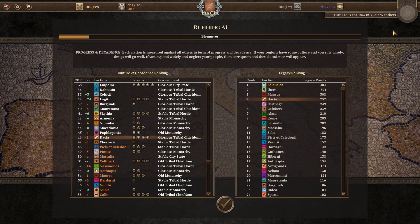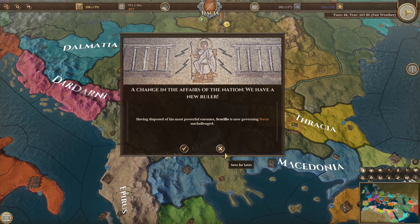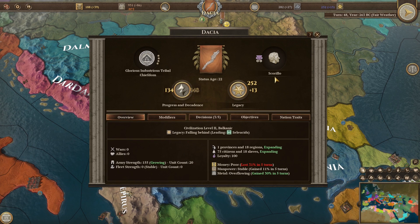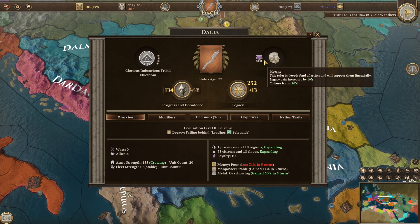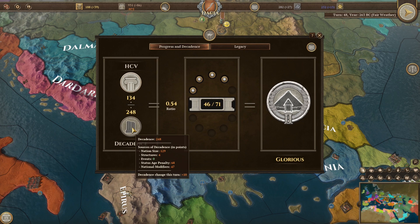I don't know where we go from there. We're almost in the red, but we are top four now, within the top five for legacy points. We have a new ruler.